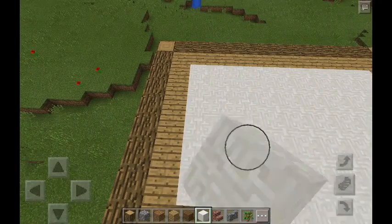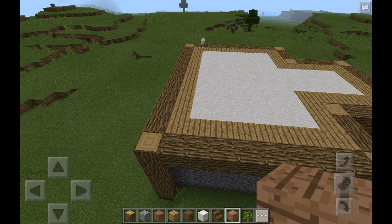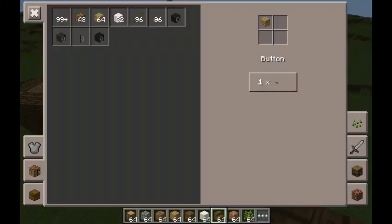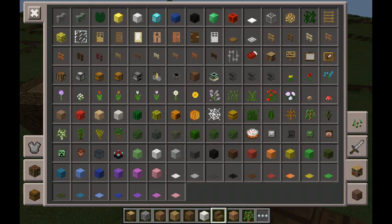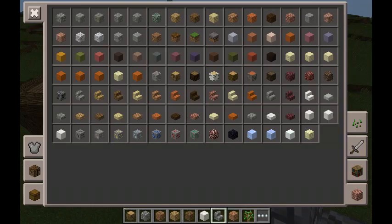Now the next thing you do: we need to find some stairs. Pick any kind you like — these would look good for a roof, preferably in the color you've chosen. I'd go for stone brick stairs. And I'll grab an extra block to go with it.